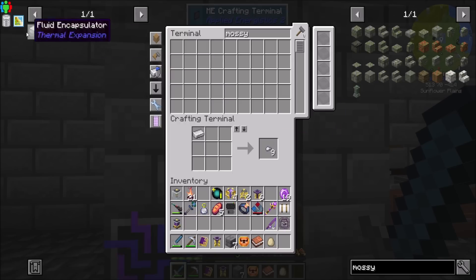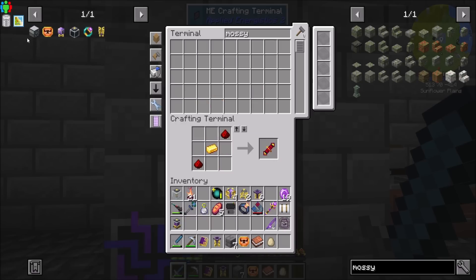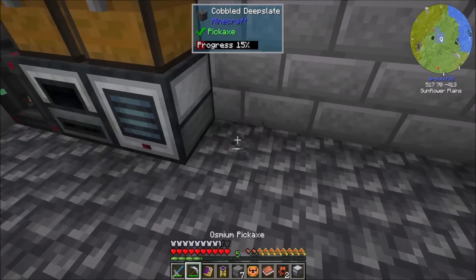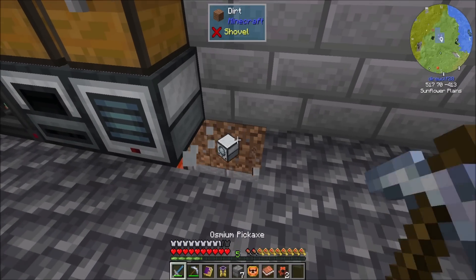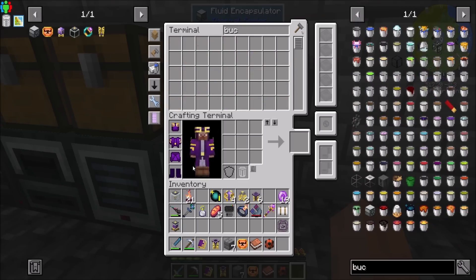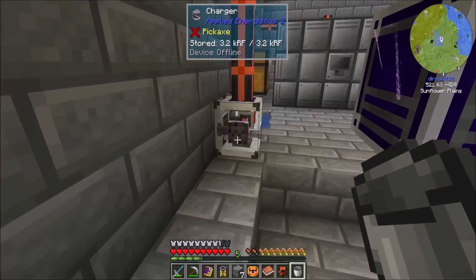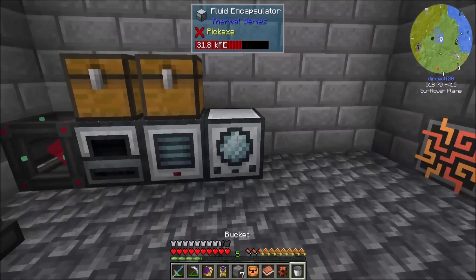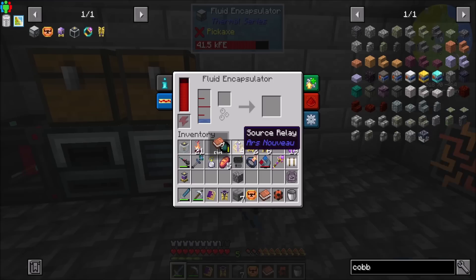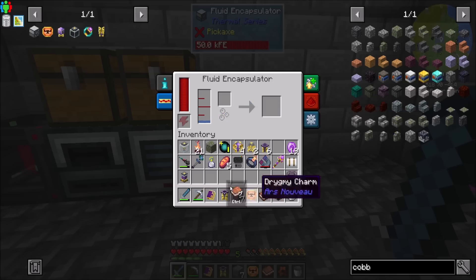I must be low on iron nuggets. Easy peasy. Do I have a bucket? I do now. And then just cobblestone. Works for me. Super straightforward approach. Mossy cobble. Nice.